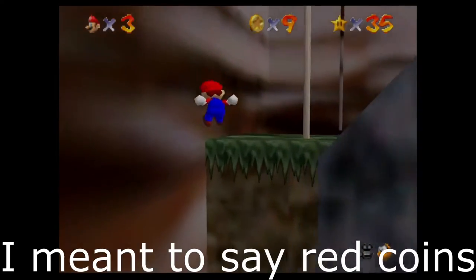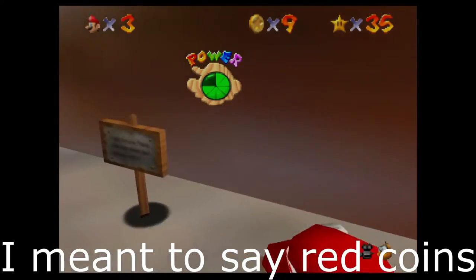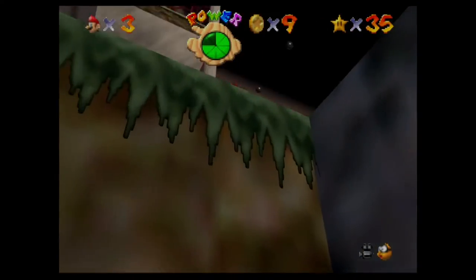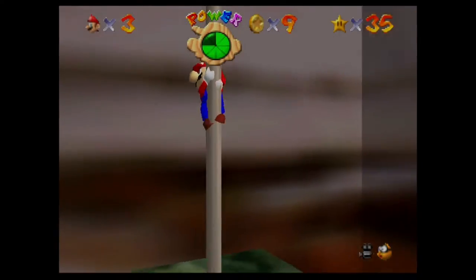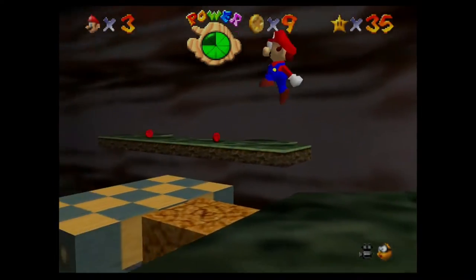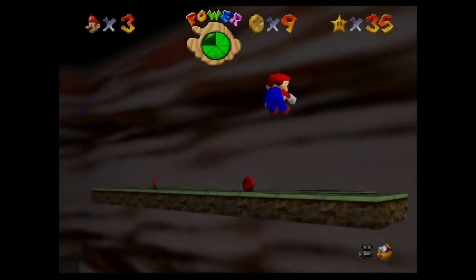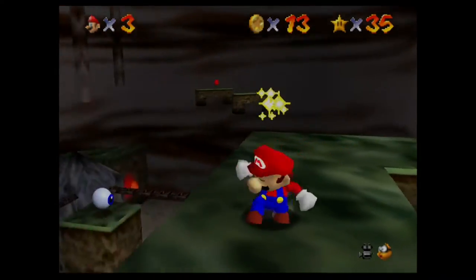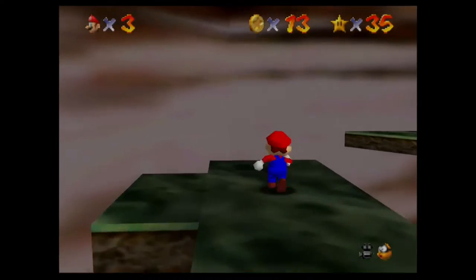Our next four stars are going to be over here on this pole. Wall jump off here. Yesterday was Thanksgiving. Gonna long jump right over here. Got coins number six and seven.